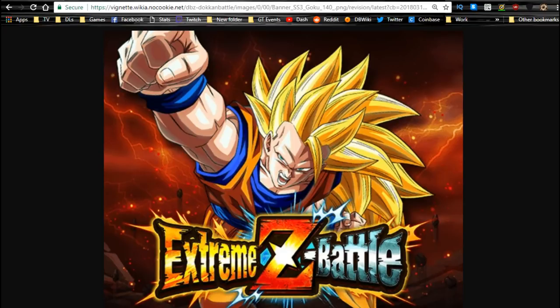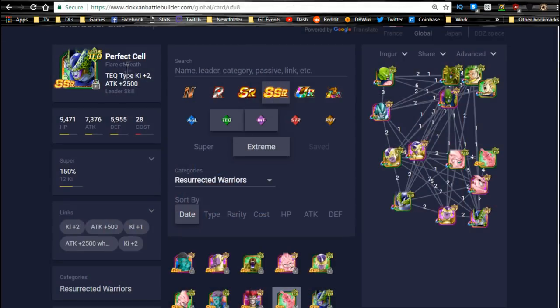What we're going to do here in the video is talk about team building — the teams that I've been running, all the basic units you're going to want to try and run, different teams I've played around with, and one team I found on Reddit if you did not pull Golden Angel Frieza. Let's go ahead and jump into it — we're going over to dokanbattlebuilder.com. Shout out to Dokan Battle Builder and to the wiki for the images.